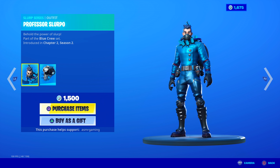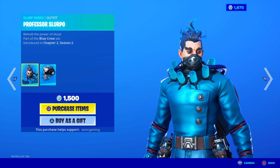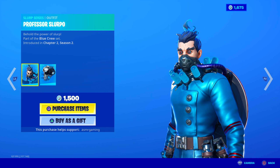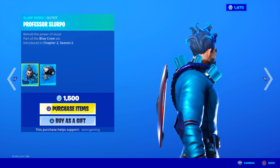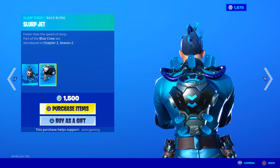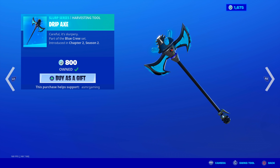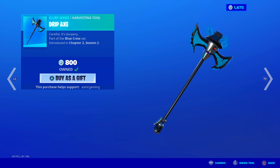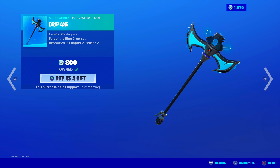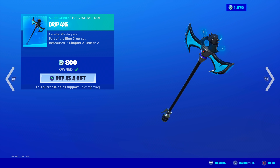Professor Slurpo is back — I think this is the first time we got the skin back. Behold the power of Slurp! He looks like the kind of guy that would say 'Behold the power of Slurp,' just like the description says. Crazy skin — I like the animation on his hair, the smoke coming off. He looks like he's going Super Saiyan Blue. Over here we got Slurp Jet — faster than the speed of Slurp. Very unique set, the Blue Crew set. And over here we got the Drip Axe — careful, it's slurpery. I have this. You gotta have that drip. I love the animation — when you strike, blue Slurp juice flies off it. Very nice sound, very interesting design. This is so unique looking, I just had to get it.